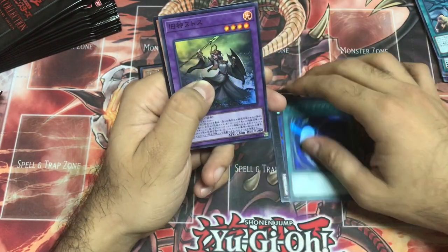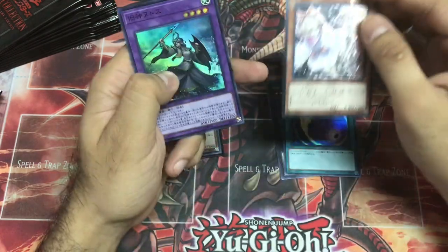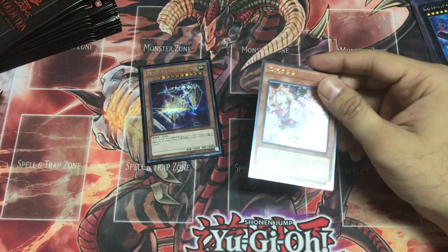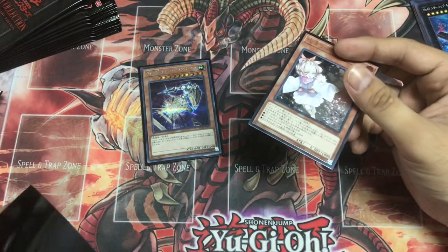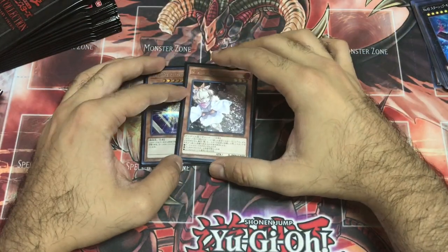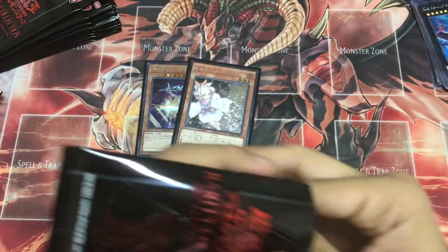Elder Entity, and — yes! Hell yeah! Ash Blossom and Joyous Spring! This is freaking awesome! I wanted to get three of these from five boxes, and I'm aiming for at least two Ghost Ogres as well because this card is really crucial. Jason from the Grave — that card is actually amazing too.